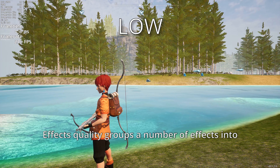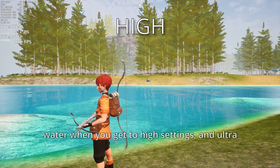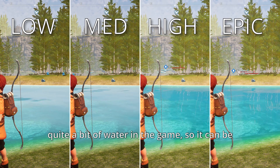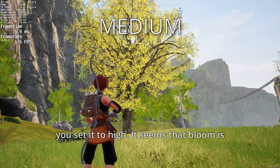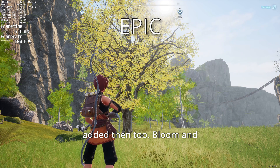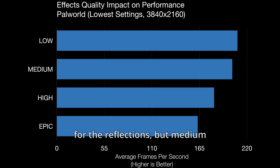Effects quality groups a number of effects into the same category. First off are reflections — you'll start to see distant objects reflected in water when you get to high settings, and ultra adds more reflections of more objects. There's quite a bit of water in the game, so it can be a nice touch. At least medium introduces some kind of scattering effect on leaves. God rays appear when you set it to high, and bloom seems to be added then too. Bloom and god ray quality increase on epic. It's the second biggest impact on performance; I would try to keep it at least on high for the reflections, but medium will still get the effect on leaves.